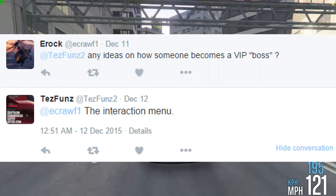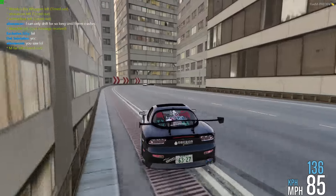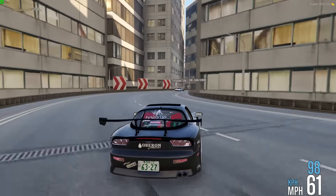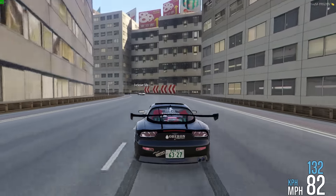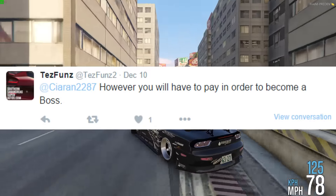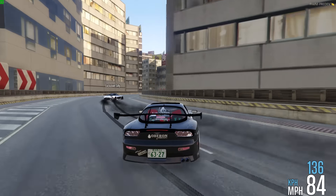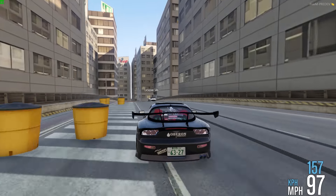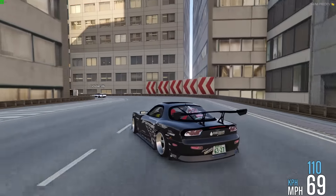To become a VIP boss, you do it through the interaction menu. With the criminal organization, you can actually name it — so let me know in the comments what the name of my organization should be. Through the interaction menu, you're going to have to pay to become a boss, which makes sense. You're going to need a ton of money for this DLC, so you may have to grind or potentially buy shark cards to get everything.